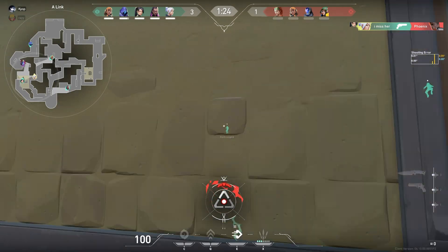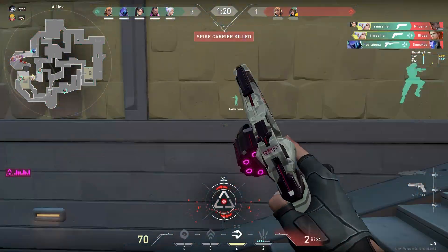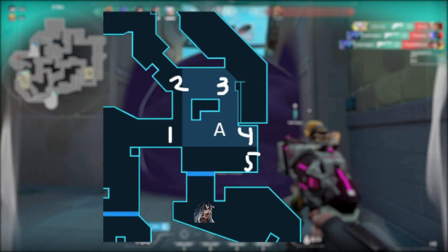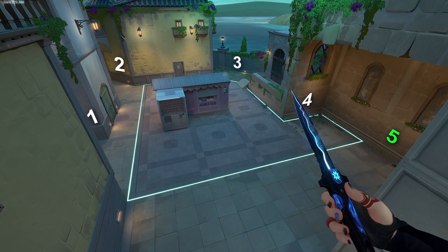So, in order to peek the A site properly, we need to take the order in which we peek things into consideration. Here is the layout of the A-bomb site. I want to peek the A-bomb site by clearing the angles you see numbered in order.